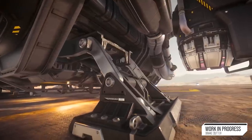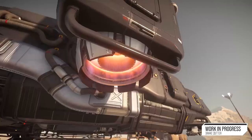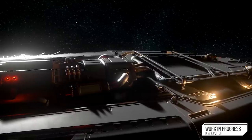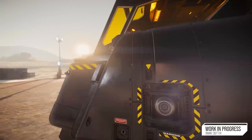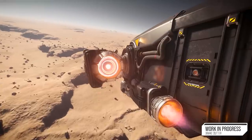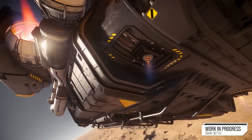The Drake Cutter has the largest interior of any of the starter ships. It's built for no frills, getting the player from A to B and doing a good variety of basic missions and light combat. It has a reasonable cargo bay, but also a living area with bed and toilet and a little bit of storage for your own gear.